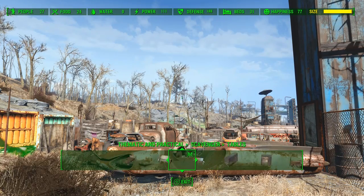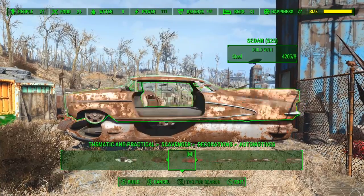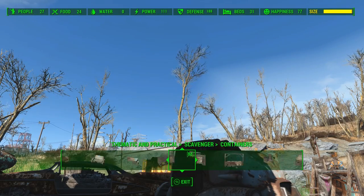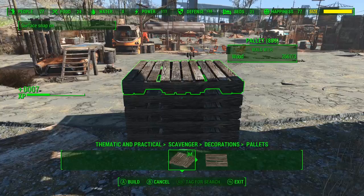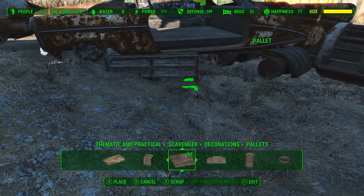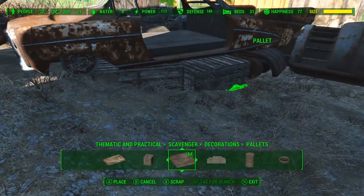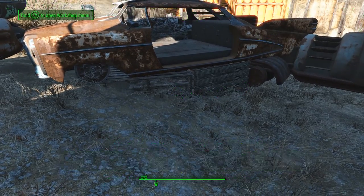Just a matter of finishing off this last wall and we'll have the basic structure of this home done. I thought about using the red car, but this other car matches a little better — it has the same rust pattern. Now with the car on the slope, there's a decent-sized gap underneath it. Rather than use junk fences like I did in the arena, we're going to use pallets and just wedge them underneath — it'll look a little more supported, and it's something different to look at rather than junk fences all the time.